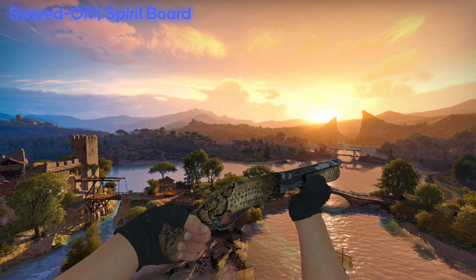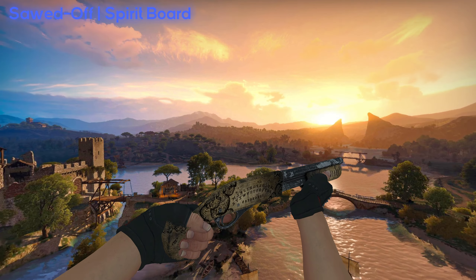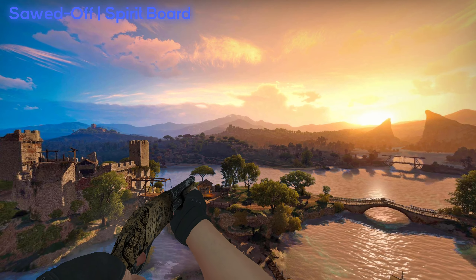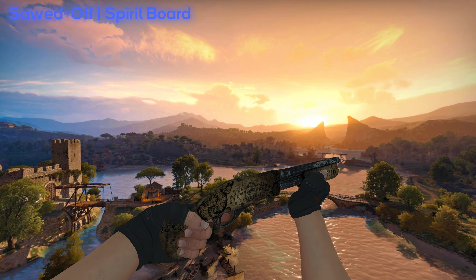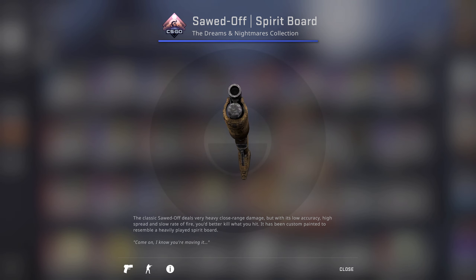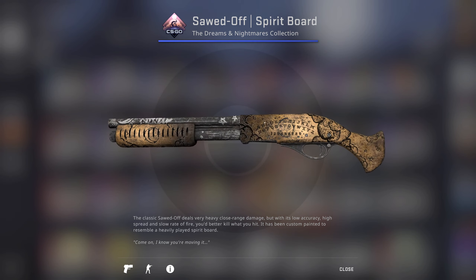Next up on the list we have the Sword Spirit Board, and I have to say this is an absolute nuts idea — an amazing and very well executed skin. I think this is one of the skins that captures best the theme of this case, Nightmares and Dreams. The sword has been discolored and engraved with this normal mapping effect of an Ouija board, and I absolutely love how it looks. I've also found out that the worse the skin gets, some engravings actually come up. You can see me rotate the Sword Spirit Board in factory new condition — it looks quite gritty and ruined. Now in battle-scarred quality, a lot of the engravings that were barely visible before are coming up.